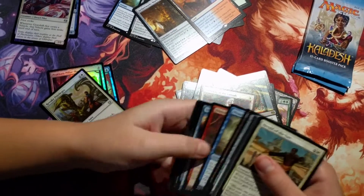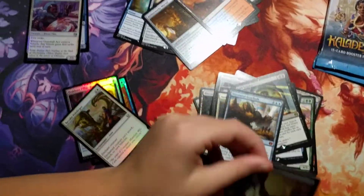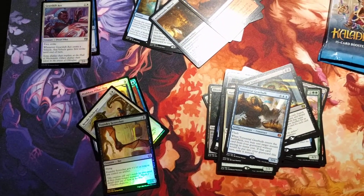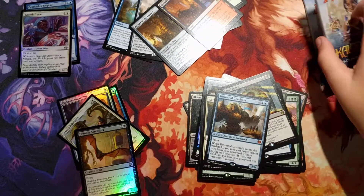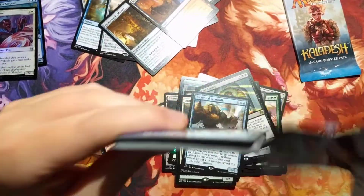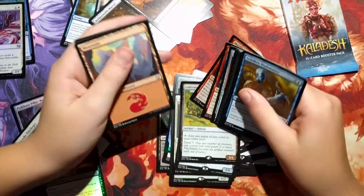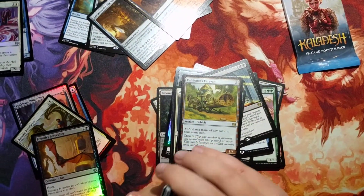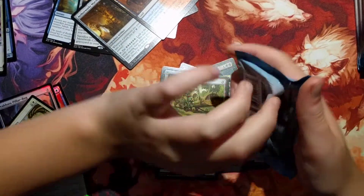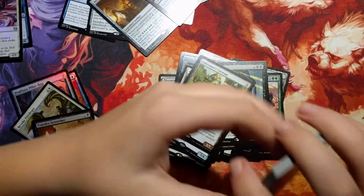Next pack, we have a Gearhulk — Torrential Gearhulk — and a foil Foundry Screecher. That is like our 17th Torrential Gearhulk, and it's the worst one in my opinion. My ranking goes green, black, white, red, blue. And the blue seems like the hardest one to get.